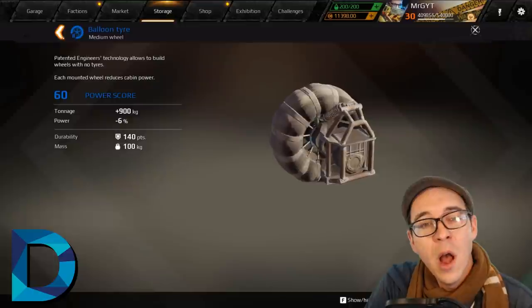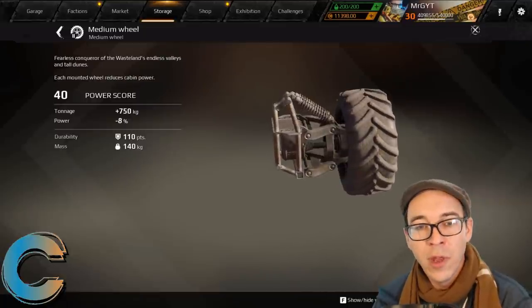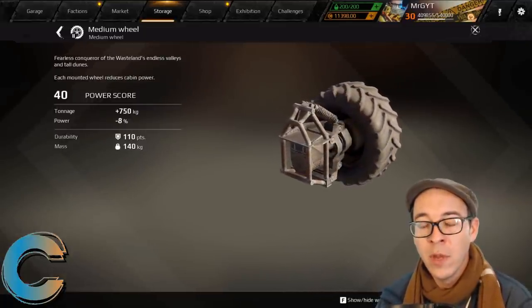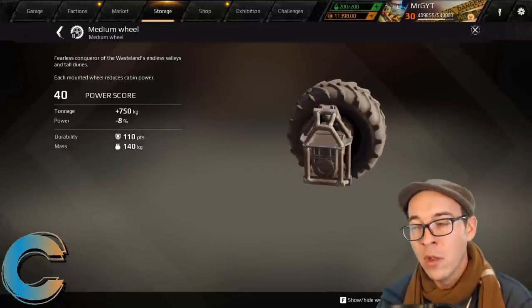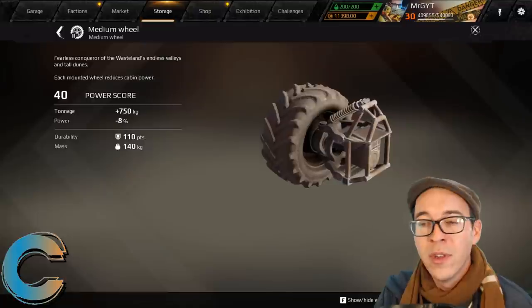In C-tier, we're giving the medium wheel a C rating as it's the best white wheel there is — it has the most tonnage and hit points of any common wheel. It's a good choice for early builds. Moving on, blues, specials, and epics are going to fill out the rest of C, B, A, and S tiers.